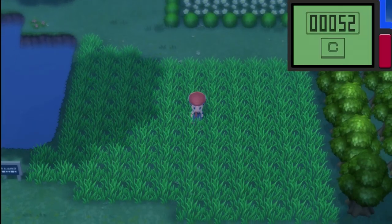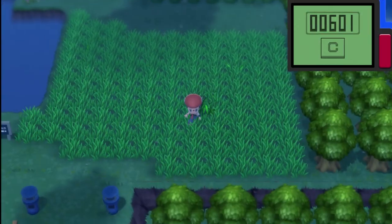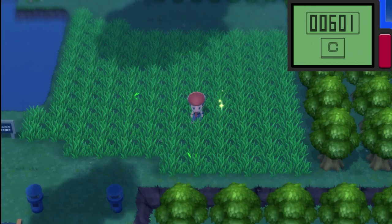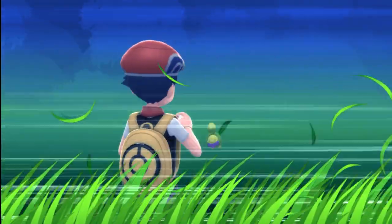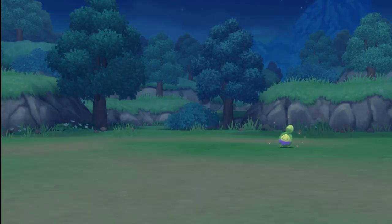When you walk into a patch of grass you can activate the Pokéradar, and four different patches of grass will start to rustle in the area where you're hunting. We actually got a shiny during our chain hunting for the hidden ability — we ended up getting a shiny Budew. So just be aware that can happen. It is within these patches of grass which can tell you if a hidden ability Pokemon is available or not.